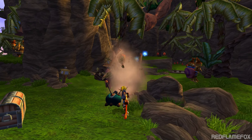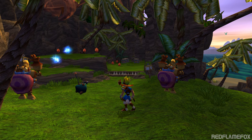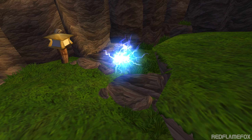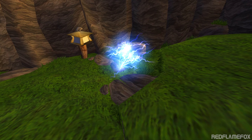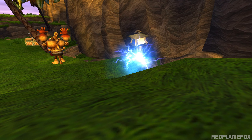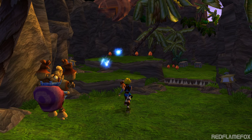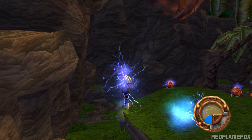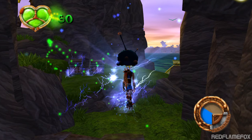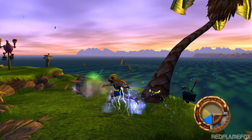L'ultima Mosca Scout ha trovato una batteria! Scommetto che se trovate tutte le sette Mosche Scout riuscirete a racimolare anche altre batterie! Questo è Eco Blue e contiene l'energia del movimento. L'Eco Blue ti permette di correre più velocemente, di frangere casse e di attivare alcuni manufatti Precursor, avvicinando chi ha essi. Ogni Eco Blue che raccoglie incrementa il tempo in cui puoi sfruttarne i poteri.